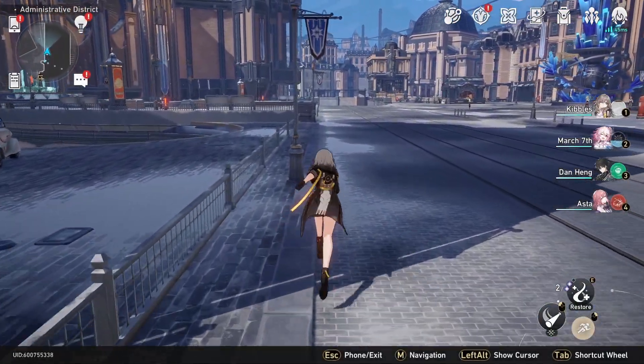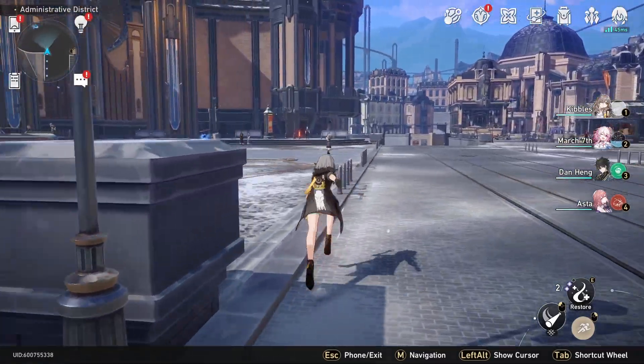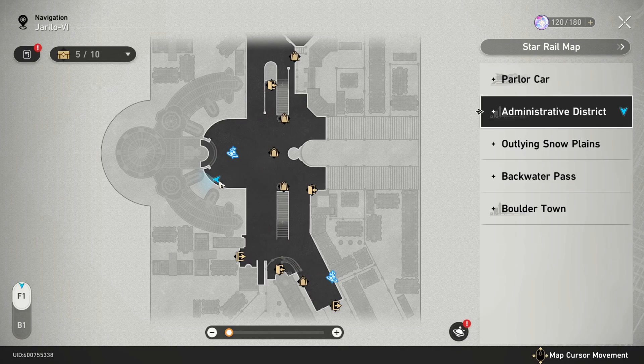Now we're going to go north of here and then go to the left — there's a chest right here for us to grab. This chest was right there on the map.